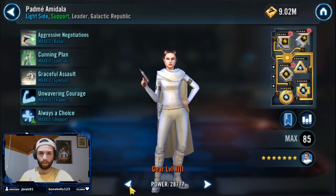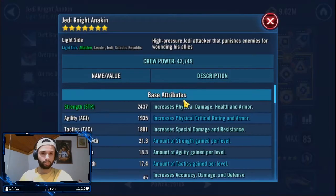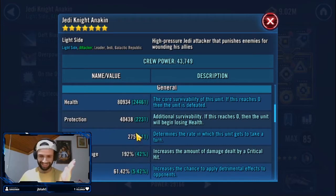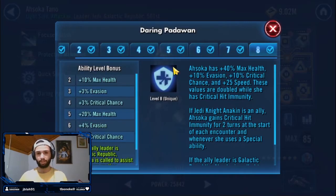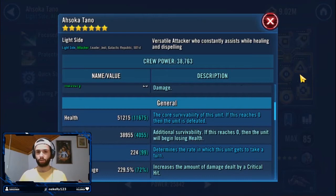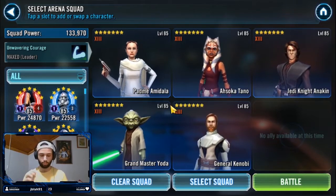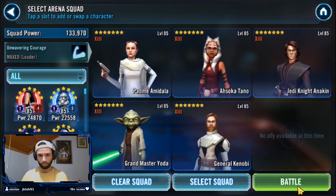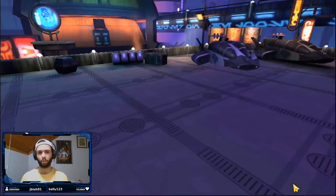The specific speed targets are: 276 speed on Padmé Amidala, 275 on Anakin, 277 on Yoda, and 262 on General Kenobi. Since Ahsoka gets +50% speed from her unique — because she always starts with critical immunity — she effectively has 224 speed. They're all tightly grouped together in this chain where Yoda goes first, then Padmé, Ahsoka, and Anakin. You wouldn't mind Anakin doing less damage, because you don't want to proc his bonus turn on the opposing team.